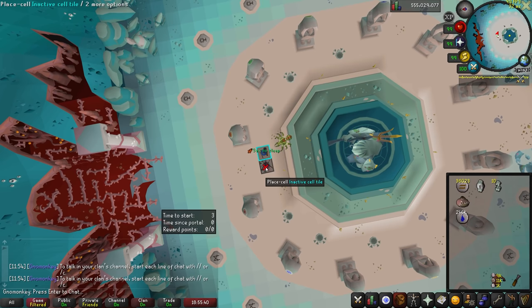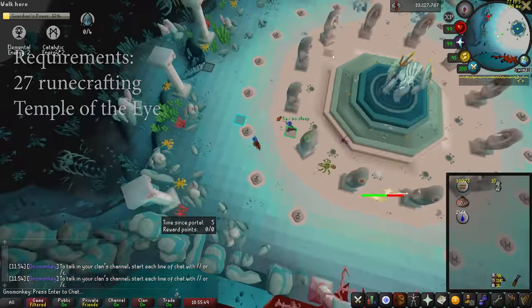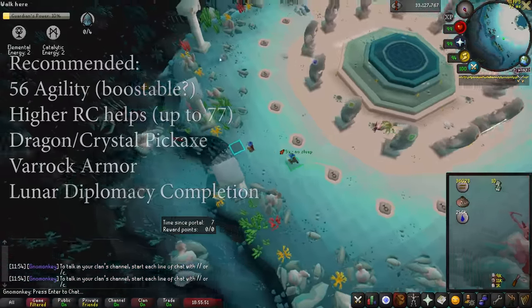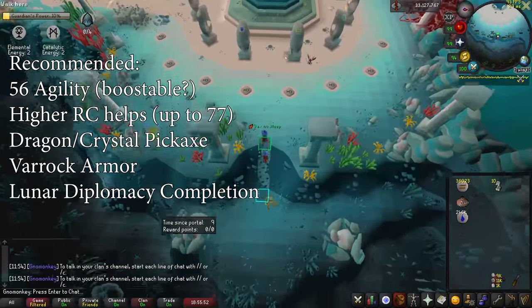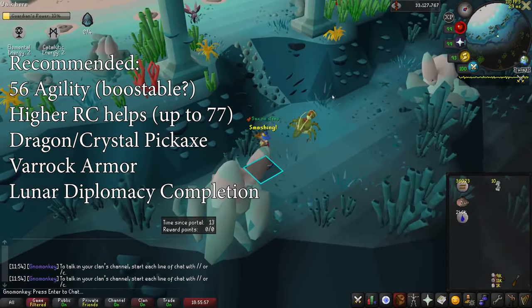For requirements, Guardians' mandatory requirements are really low — just 27 runecrafting and completion of the Temple of the Eye quest, which only takes about 20 minutes. 56 agility is extremely useful for mining more essence early on, and runecrafting levels will boost your rates at each altar unlocked: 44, 54, 65, and 77 respectively.